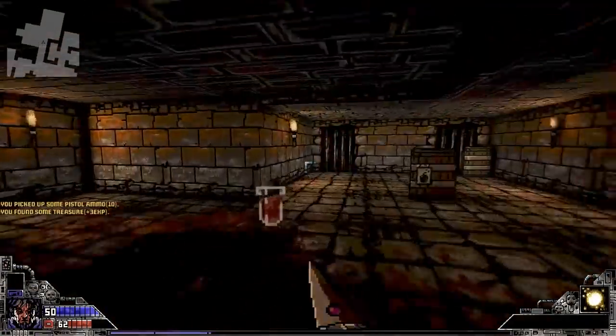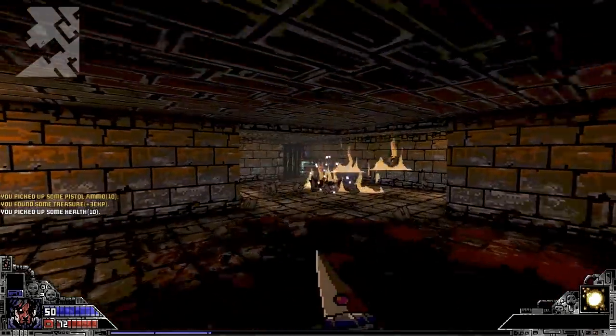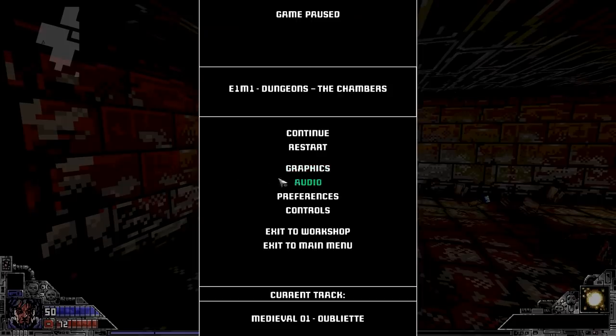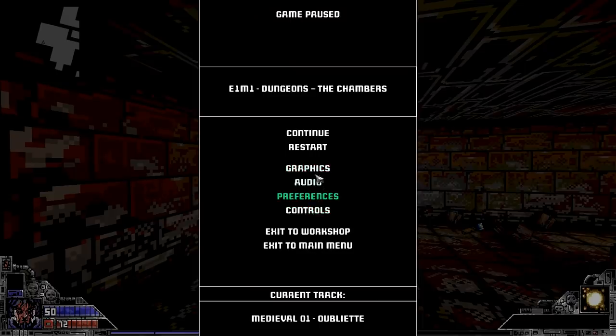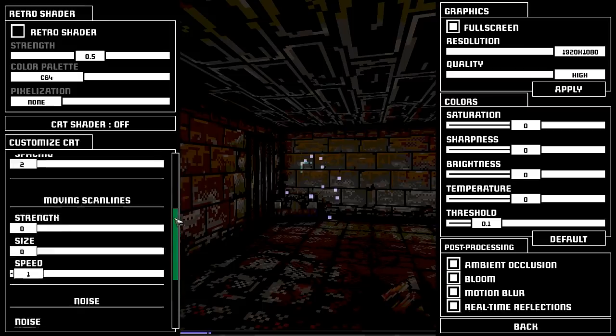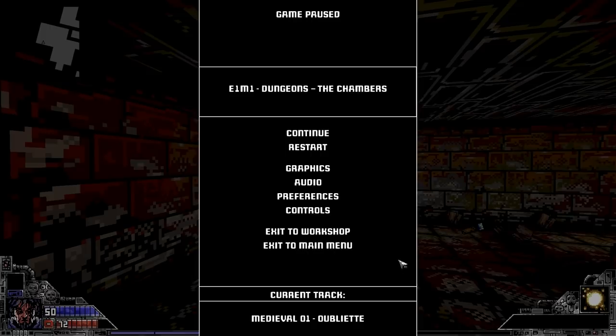I wonder if I could turn off the camera bob — it is actually a little nauseating. The idea was cool back in the day, but I don't think the execution ever really matched. Do we actually have that as a preference? Not there — maybe under graphics? CRT settings — nope. Wobble, distortion, speed, curve — nope. Well, that's unfortunate.